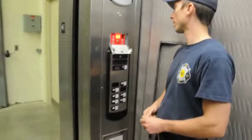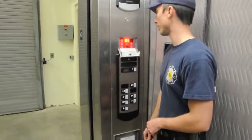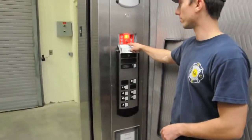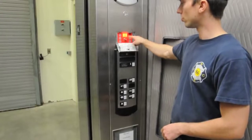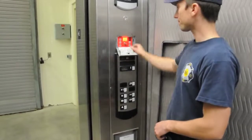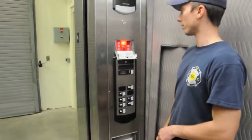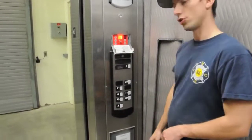We just looked up in the hoistway and didn't see anything that looked bad, so we are going to go ahead and use this elevator. We want to find our Phase 2 switch inside of the elevator. The Phase 2 switch is going to be a key switch, and there will usually be a fire department emblem near the key switch. It may or may not say Phase 2 switch. I'm going to take control of the elevator by flipping the key switch into the on position, and now I'm going to do my functions test.